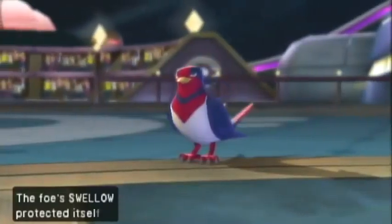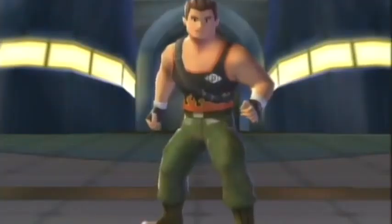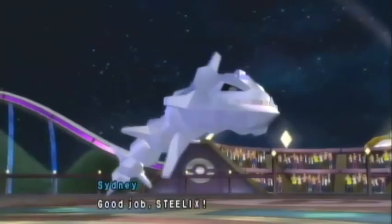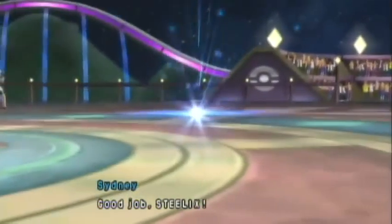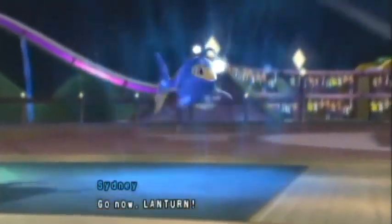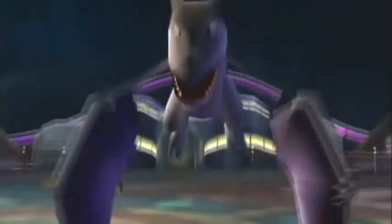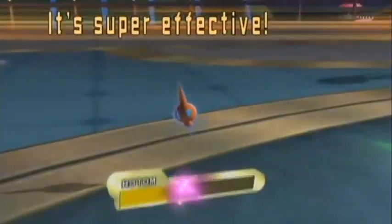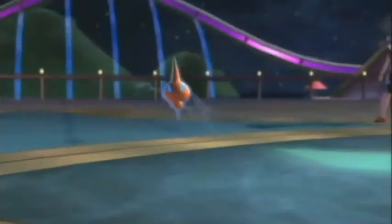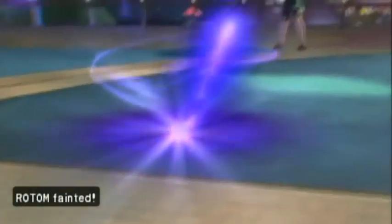Steelix has to use Stone Edge against the only Swellow left on the field, and I'm gonna have to switch — I should probably switch it out next turn, since it doesn't have high attack to begin with. My opponent switches in Aerodactyl, which is just funny. I go ahead and send in Lantern, who can do all manner of bad things to it. Aerodactyl goes ahead and uses Crunch against my Rotom, which one-hit KOs — yeah, my Rotom is many things, but bulky it is not. Aerodactyl has amazing attack.